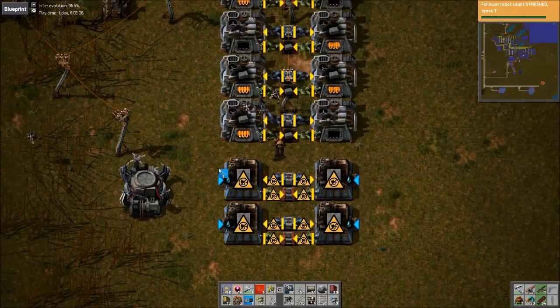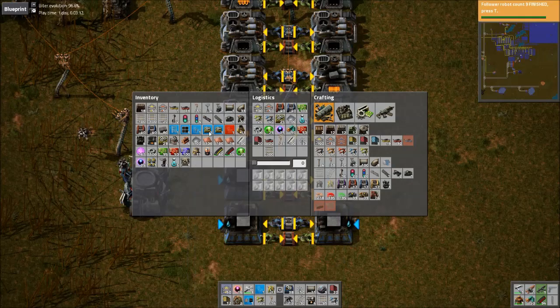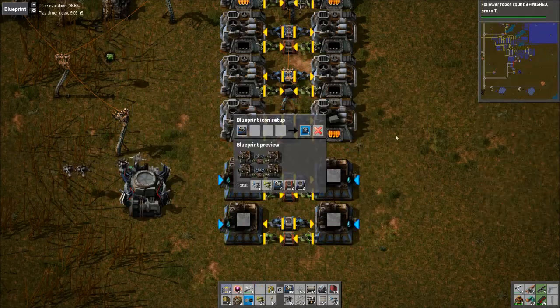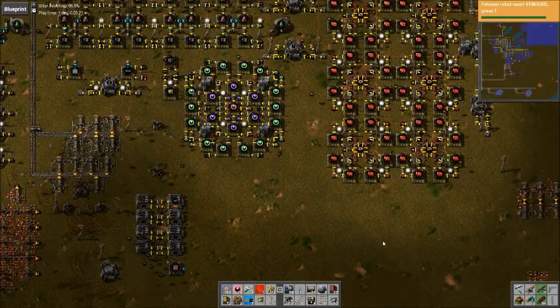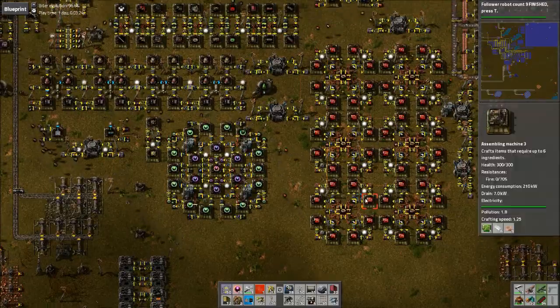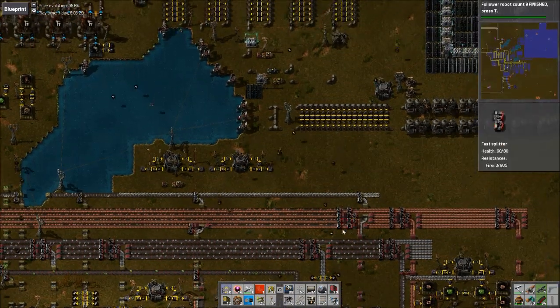Alright, I guess I'll just move it. What just happened to my blueprint? Tear it down. Where's somewhere else I can put this? It's actually close to water. Maybe up here somewhere — I'll just do it here.